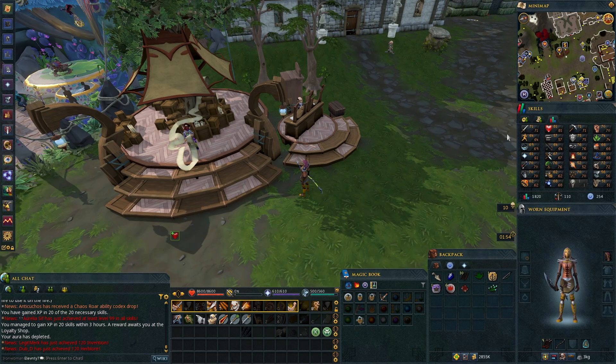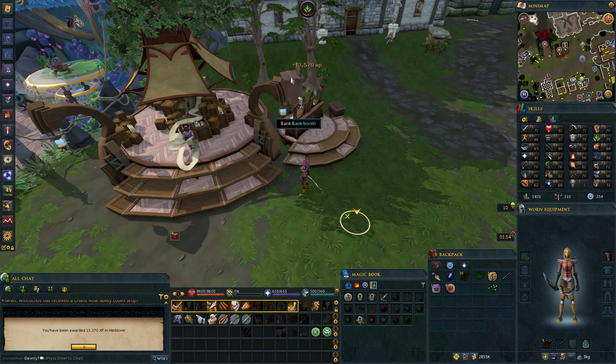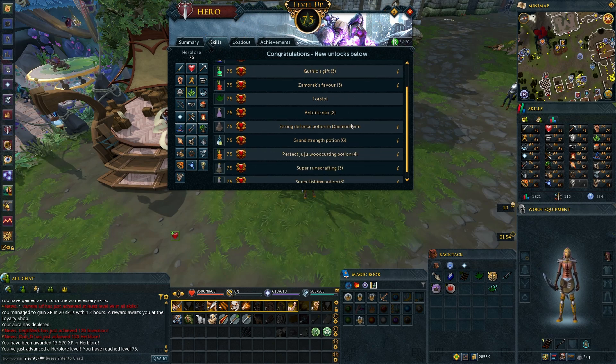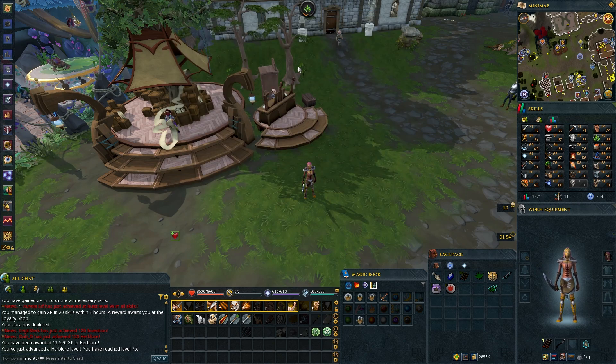It is reset time and Jack of Trades time, and this is a really big one — that will be 75 Herblore, which is a requirement for Plague's End. That's the big thing. It's also just a nice round number. I can clean Torstols now — that's cool. Nothing particularly useful beyond that, but it's a cool milestone and it's a Prif requirement obviously.